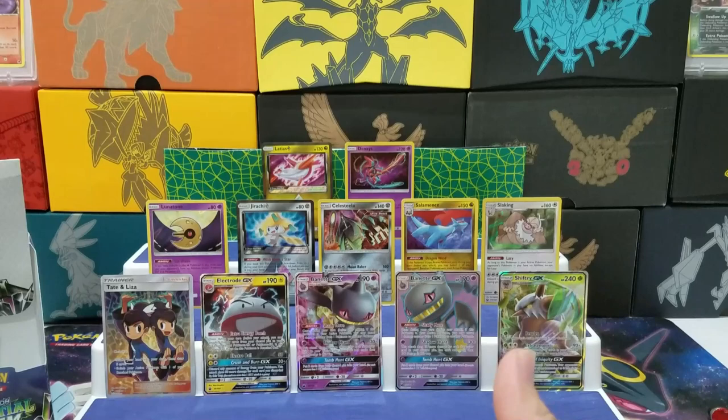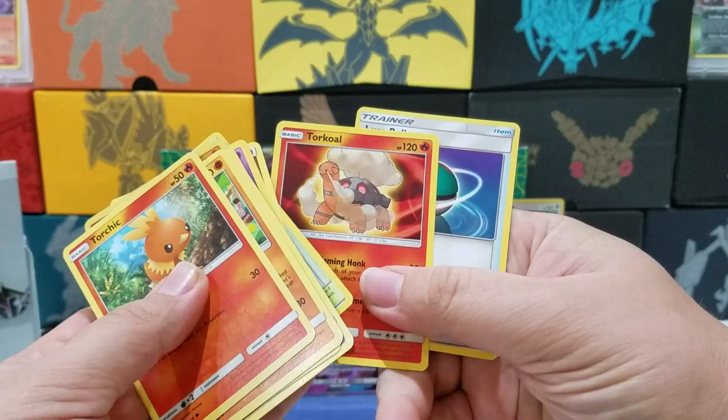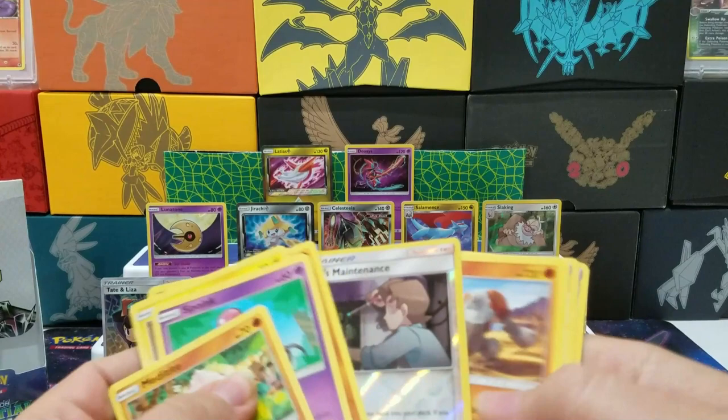Green code — I'm just going to whiff through these real quick. I don't want this video to be super long. Torchic. Green code. TV Reporter, Scyther. Nothing fancy.